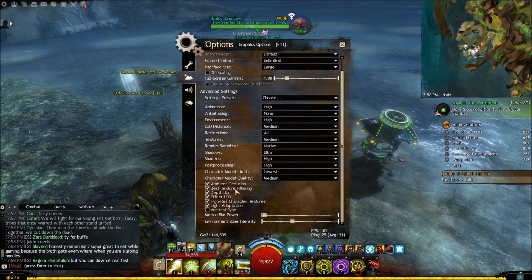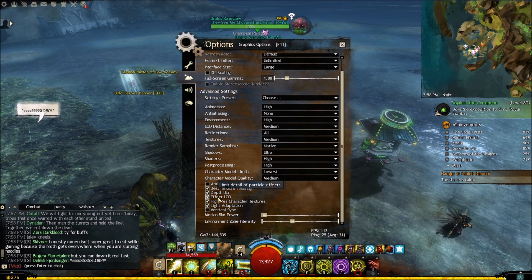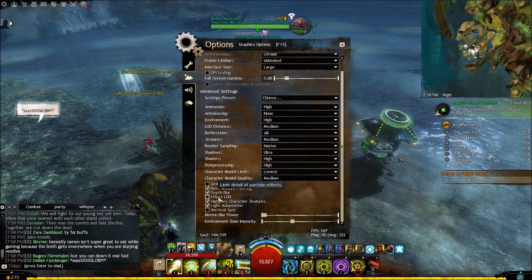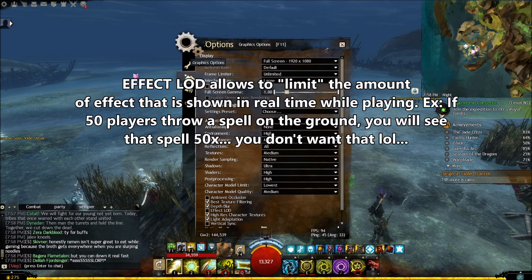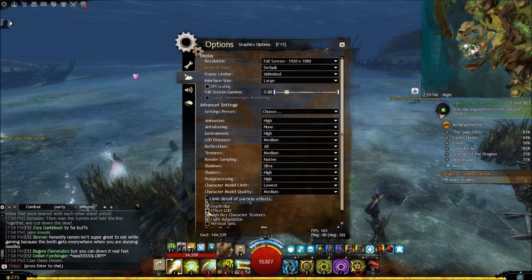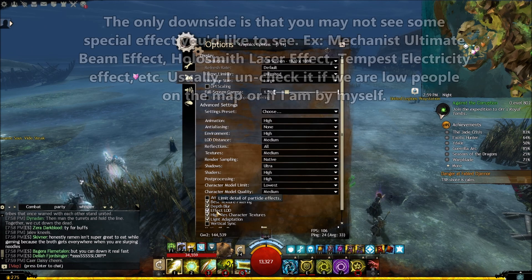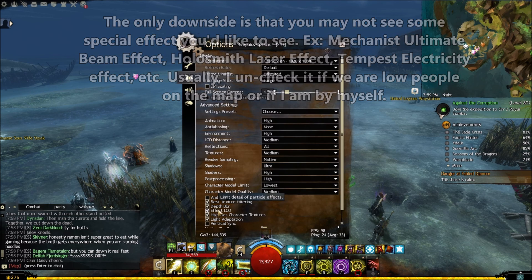Also make sure that you check 'Effect LOD'. If this is not checked, when people throw spells on the ground you're going to have tons of special effects and it's going to reduce your FPS a lot. If everybody throws down a spell it's going to be a pain. You want to check this so that it limits the amount of particles and special effects. The only issue is that if you have a special spell you want to see when you cast it, you may not see it because this option limits detail.